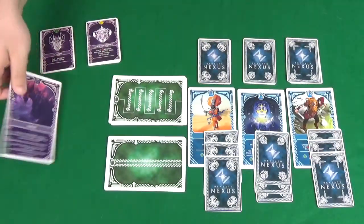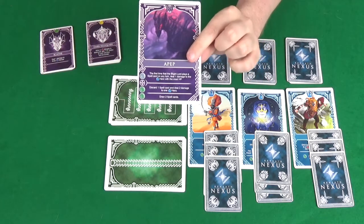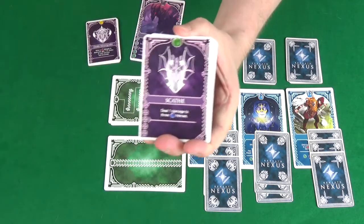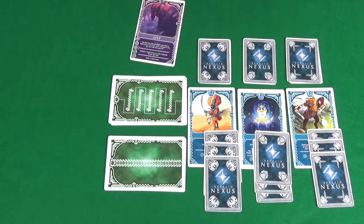In Beneath Nexus, one player will take on the role of the Blight Lord. They'll get to pick one of the four available, then combine that Blight Lord's deck of cards with the general generic Blight Lord deck of cards.